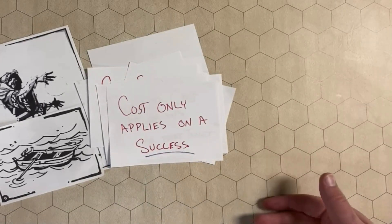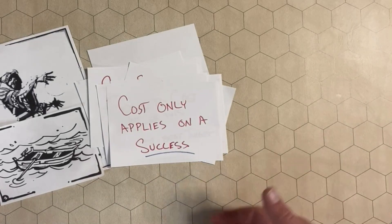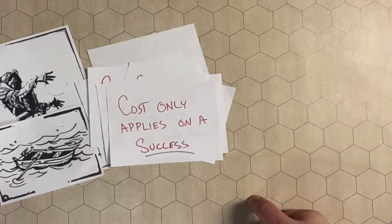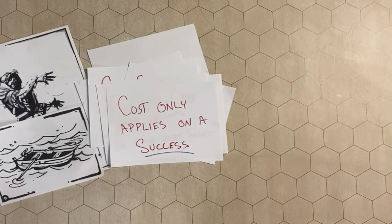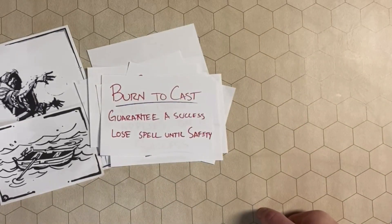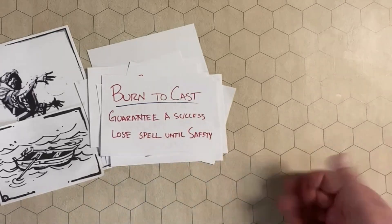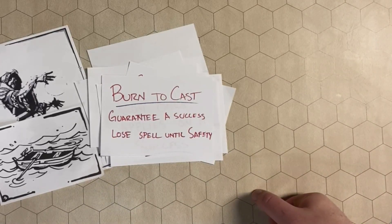The cost only applies on a success. So if you are trying to cast Divine Shield or something else, you don't reduce your hit points until you succeed on the spell. But you also have the option to burn to cast, which is to guarantee a success, but you lose the spell until safety. What safety means is totally up to you and your GM to determine in the adventure you are on.